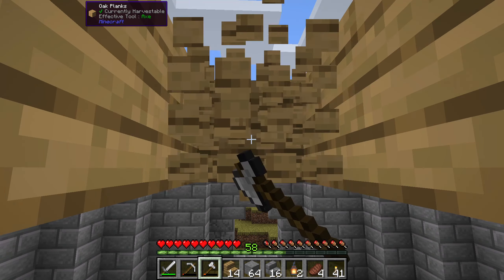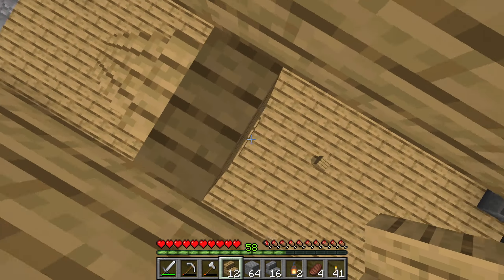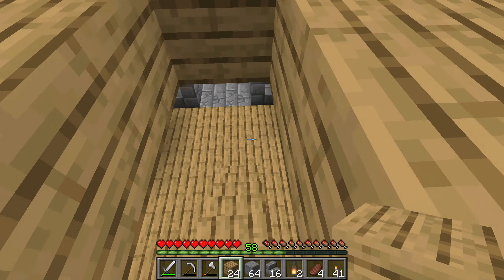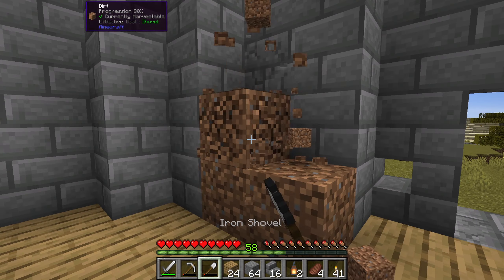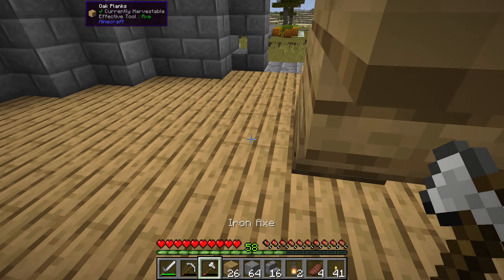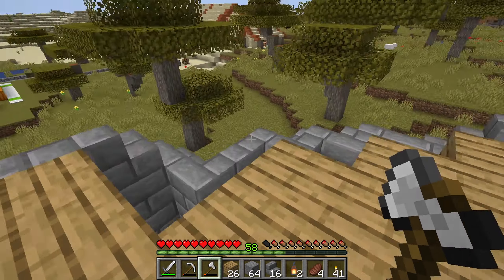Let me clean all of this up. Second story now — let's think about what we want to do here. I'm kind of liking the sandstone we put on the villager breeder, but let's do cut sandstone instead of regular sandstone. I think I just need to outline this since it's going to be seen from the outside, so let me go all the way around my floor and go one higher as well.